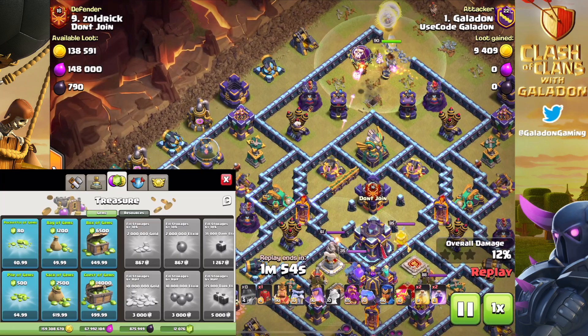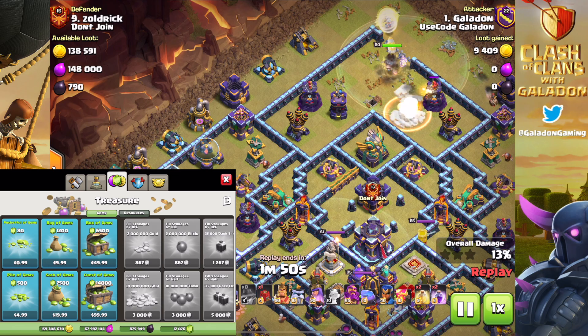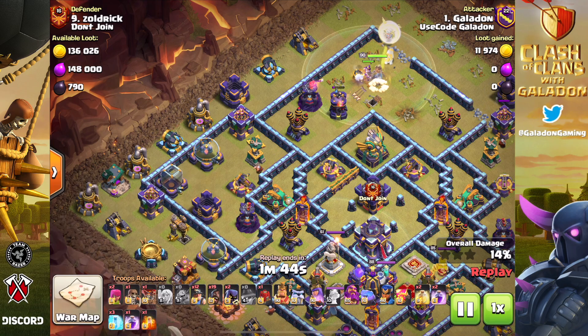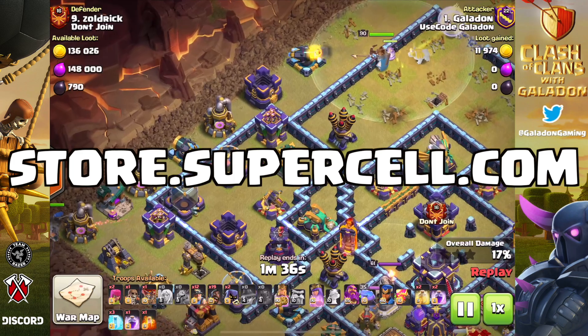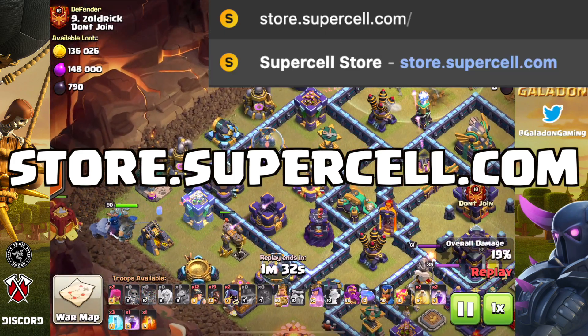The new style of Galadon reminds you: before you make any purchase in any Supercell game, please consider using creator code Galadon. You don't have to use my creator code — there are many other hard-working creators out there that deserve your support as well — but it does go a long way to help support the channel. Now, the big reveal: it is store.supercell.com, where you can get discounts.